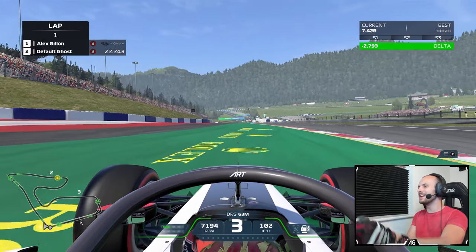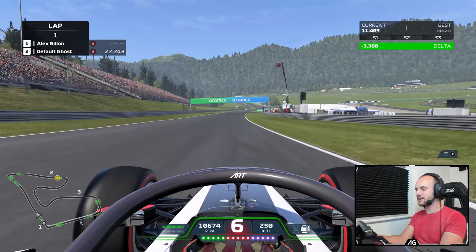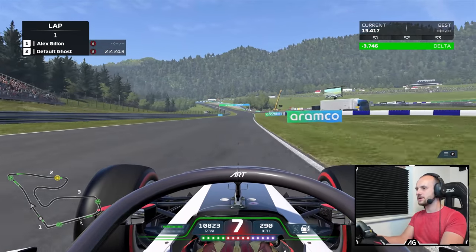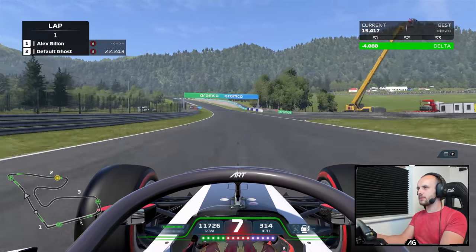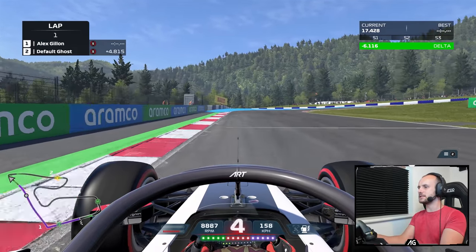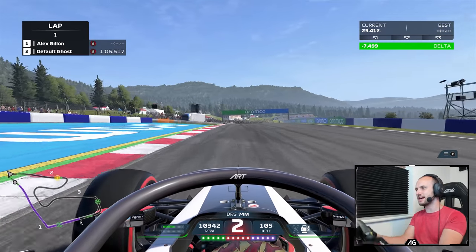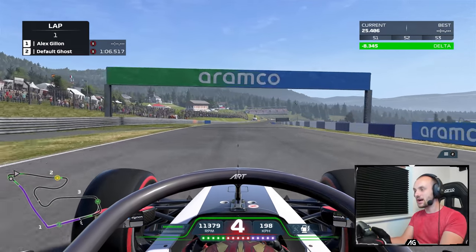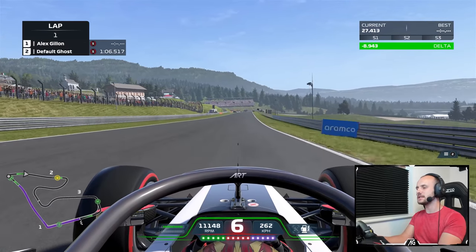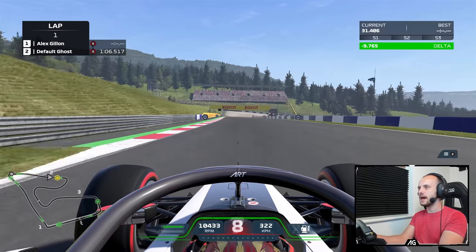There's nowhere near getting that stopped in time. Opening DRS — still DRS on these F2 cars — up through the gears. Coming up to what is officially turn three. Where do we brake? 120 metres — that was about right. These braking zones are going to be the biggest difference, actually. This is the 2020 F2 cars by the way; they've not released the 2021 F2 cars in this game.